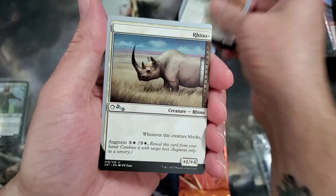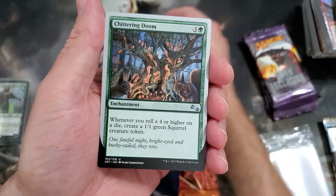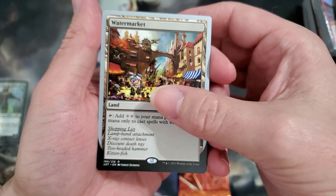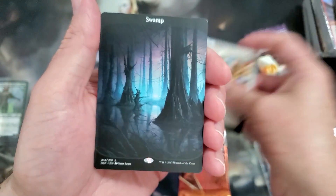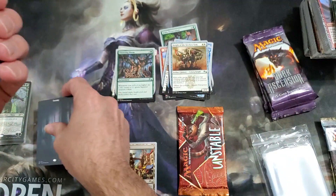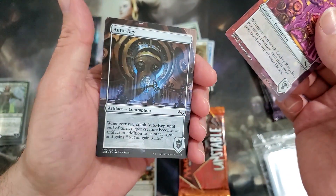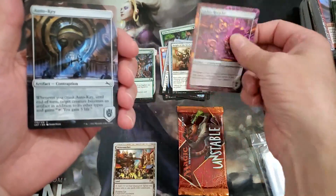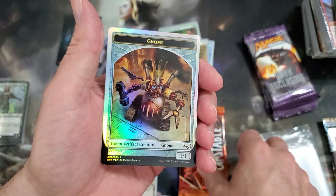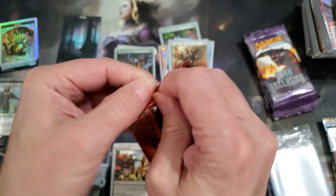Night of the Kitchen Sink. We got half the rhino — is that uncommon? Yeah. Chittering Doom — there's our favorite squirrels again. Water Market — oh that's a land, nice full art swamp. I saw a foil on the back. Lackey Recycler.